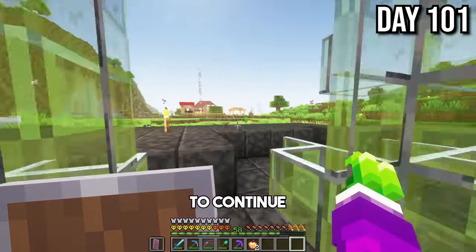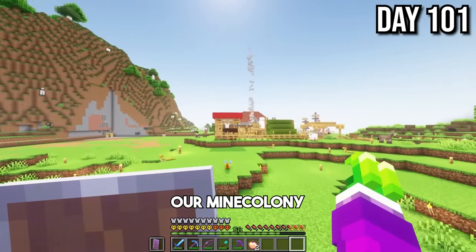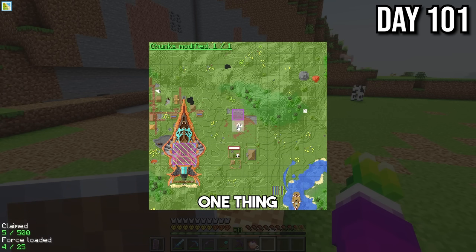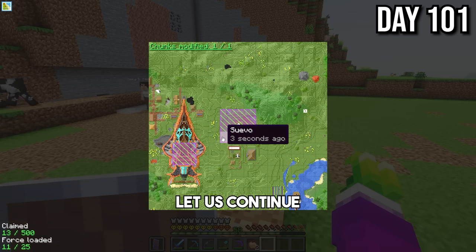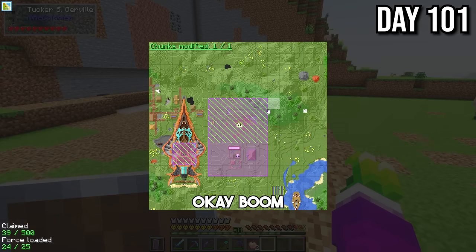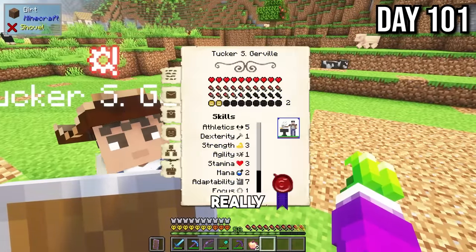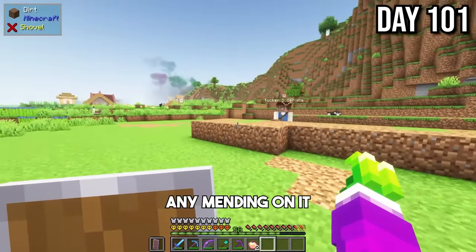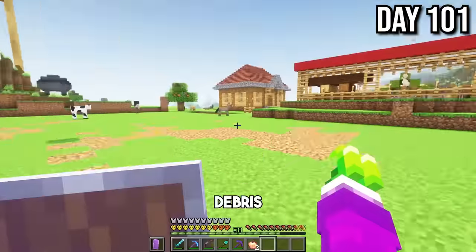One thing I really wanted to continue doing was working on our mine colony. I should make sure I force load this whole area, because if I do that, it will let us continue any work without actually having to be here. I do have really good gear, but we don't have any mending on it, which is definitely an issue, and I don't really want to go mining for ancient debris.